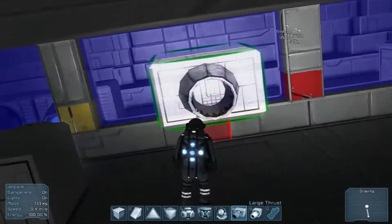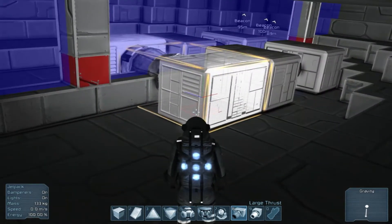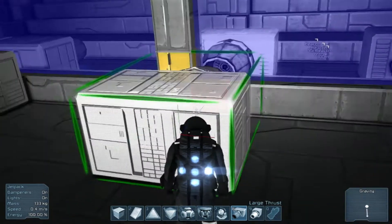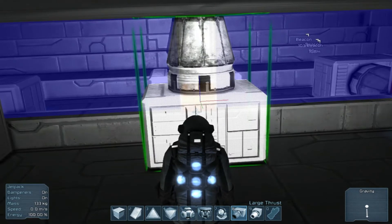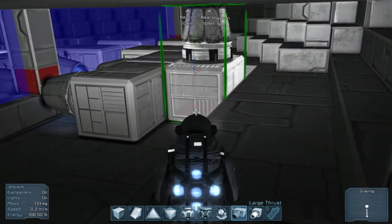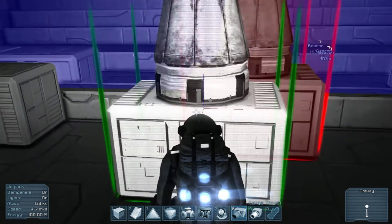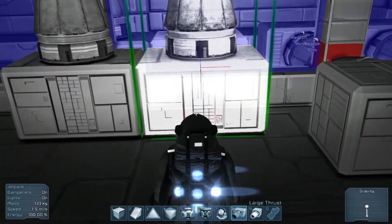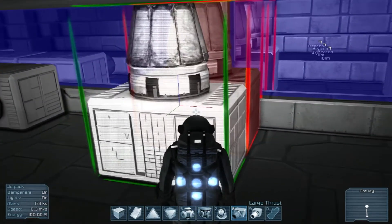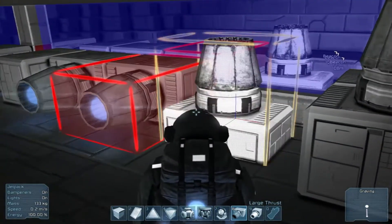So we have forward, back, left and right, so we need up and down now. Let's put these guys over here so we're kind of balancing our setup. These guys we can stack, those guys we can't. So that's four - two on each side.